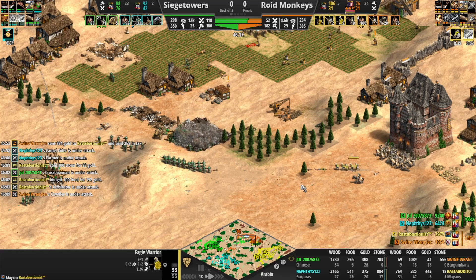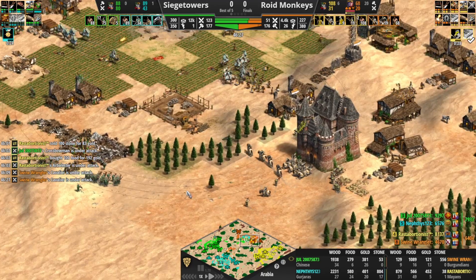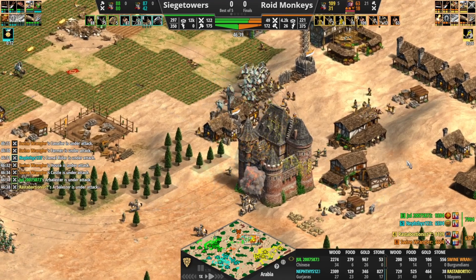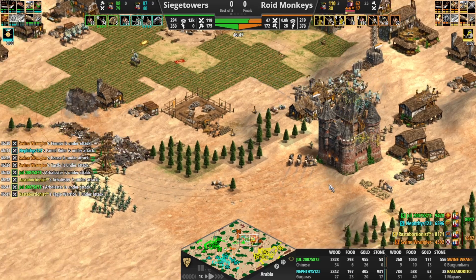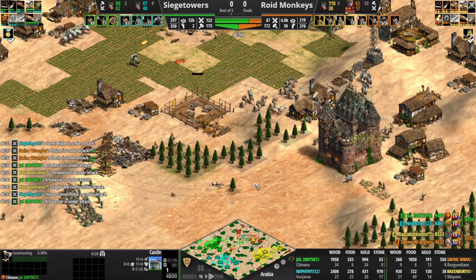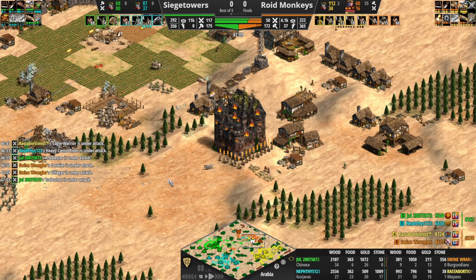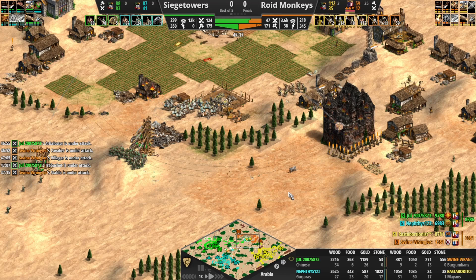Elite Eagle on the way but again — Rasta is up to 48 farms. This transition is going to come a little bit too late. I do think Rasta probably needed to wait a little longer to make that transition. Swine Wrangler is basically dead at this point, trying to get another castle. Basically no food left for Swine Wrangler — only two on food. You're the cav player, not what you want to see. That castle goes down as well.